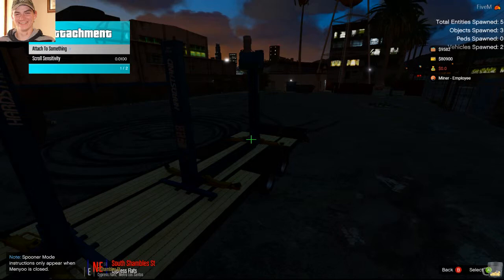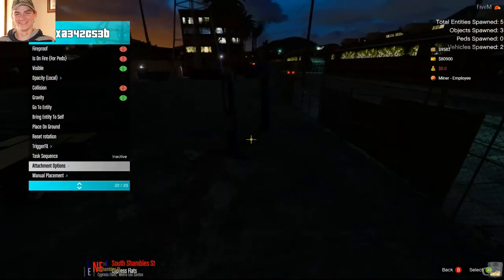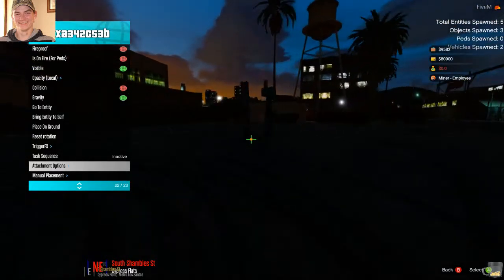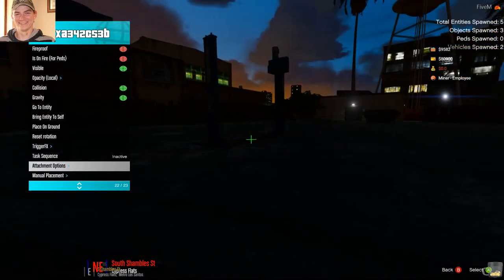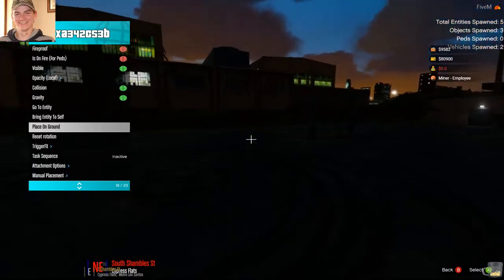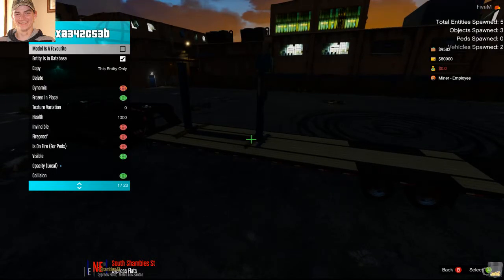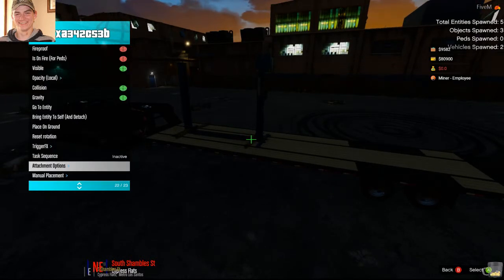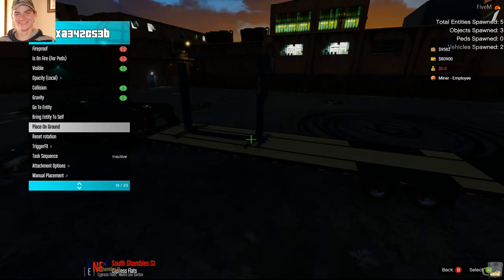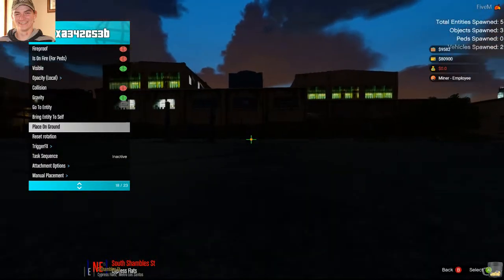Attachment Options, Detach, grab it and move it where you want. You can drop it on the floor if you want, place on ground — that will leave it on the ground, and then you can freeze it in place. Back to this one — same thing again: Attachment Options, Detach, detached, grab it, take it off, go wherever you want.